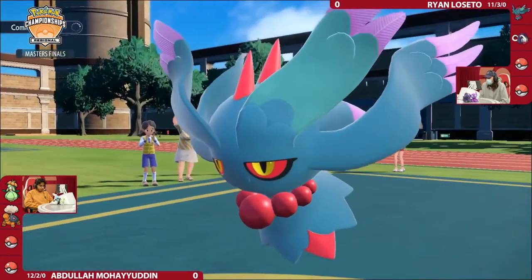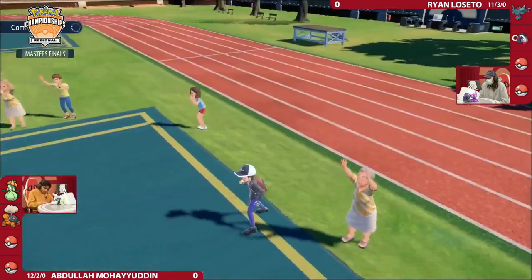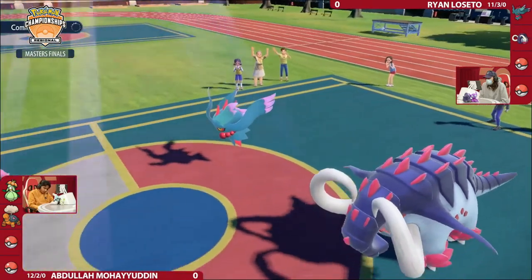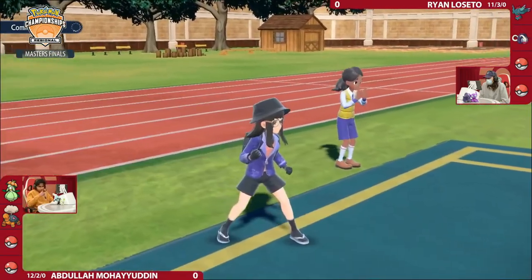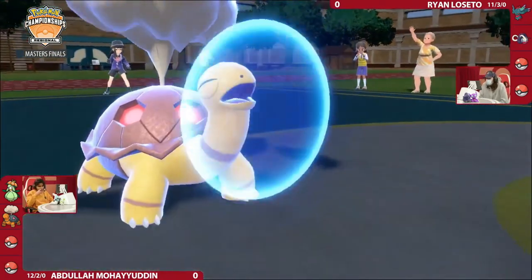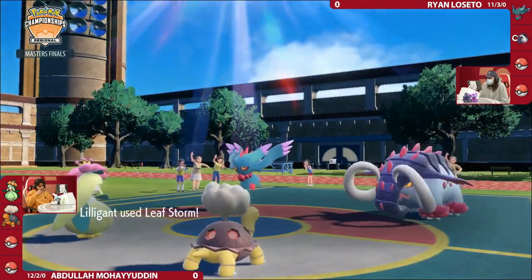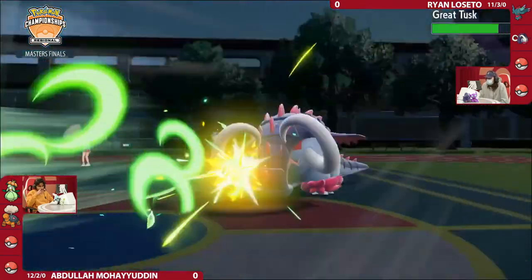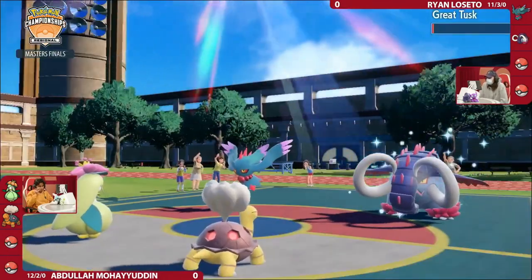Lots of different options. Lilligant is still going to be the fastest thing on the field no matter what happens, unless something like a Tailwind gets set up with the Iron Bundle with a Booster Energy, which is not going to happen this turn, so Lilligant is probably feeling as comfortable as it could. Torkoal protecting this turn — its Eruption is based on its HP, so it wants to stay as healthy as possible. Lilligant's Leaf Storm does a ton of damage into the Great Tusk, bringing it down to that Focus Sash this turn.